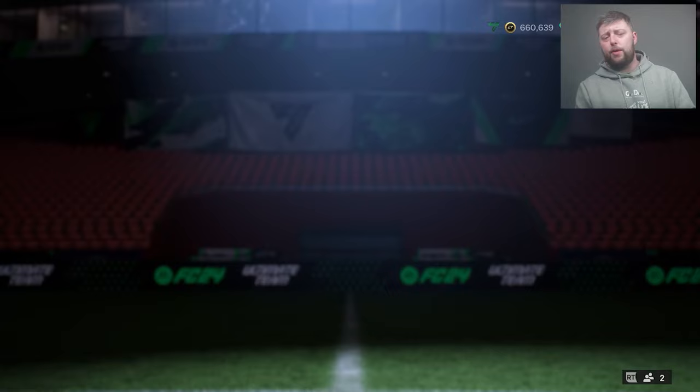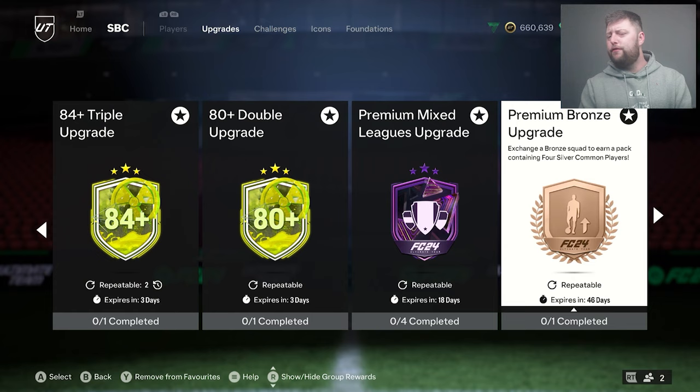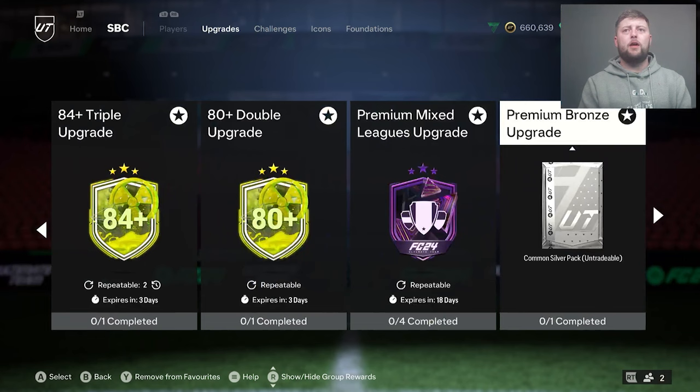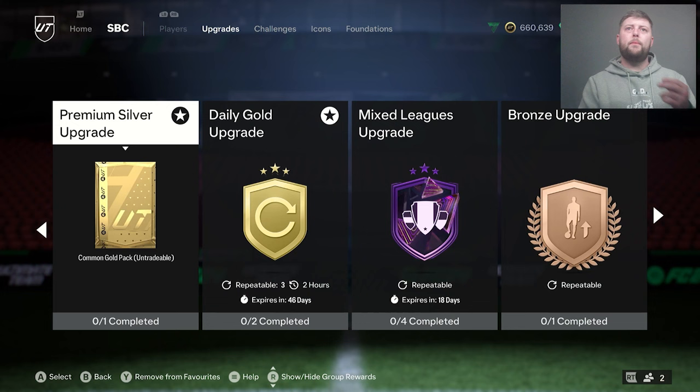This is another great one we've got for the next 40-something days in the upgrades. The premium bronze gives you four silvers, and also the premium silvers will give you five common golds. So straight away, all you need to do is two of these and buy one rare — that is as simple as it gets for an 80 double. When you think about it: four silvers from the premium bronze means you need to do three packs to get enough for one silver pack, which really isn't terrible compared to the normal bronze upgrade that only gives you two silvers.